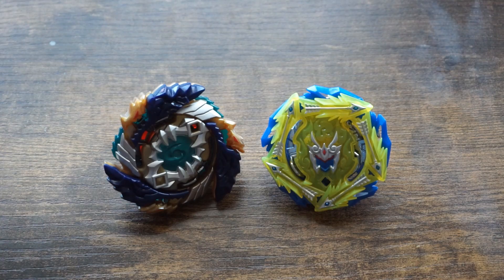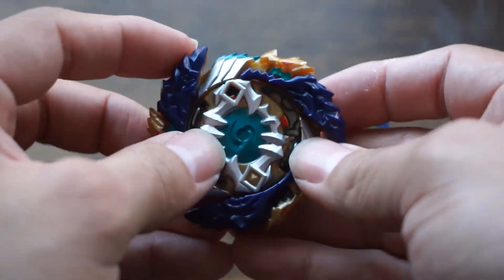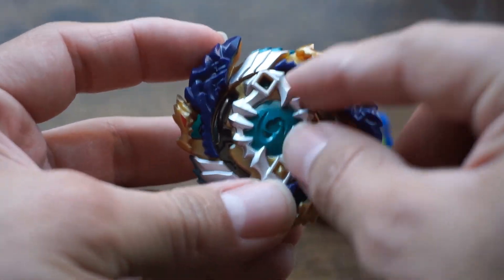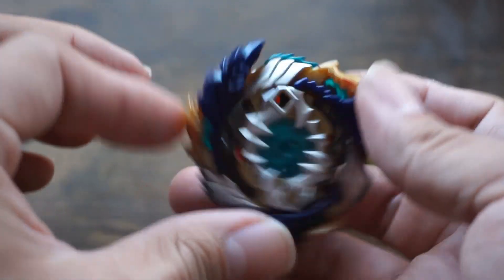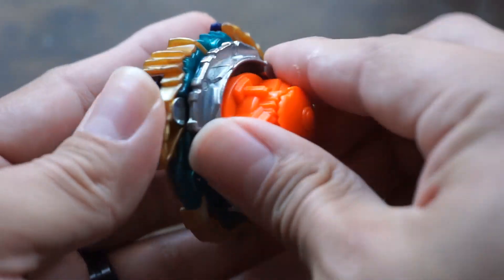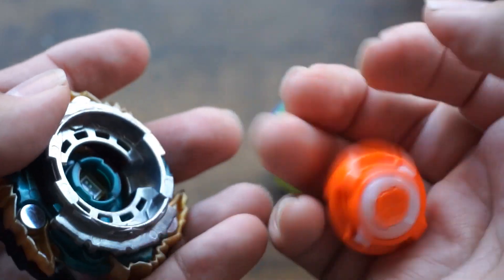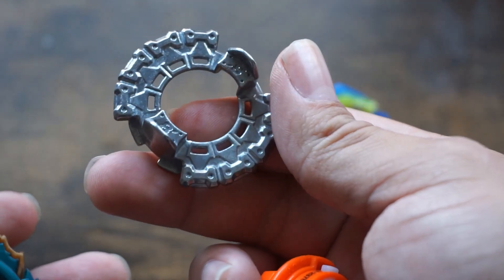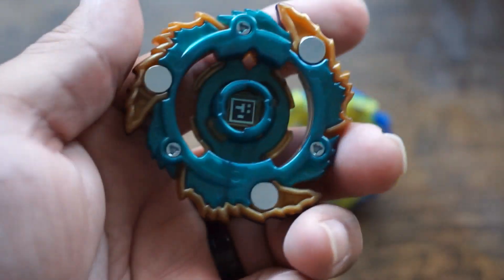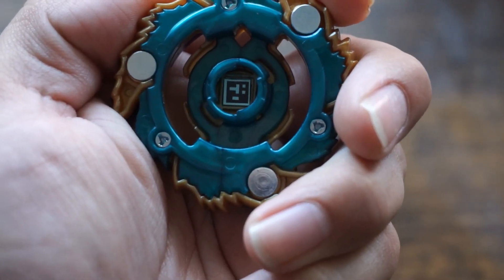There it is outside the packaging. Let's take a look at Fafnir first. This is pretty cool — I always think this center part looks like teeth, I don't know, that's what I think every time. Pretty cool. This is the left spin. Here's his performance tip, Forged Disc 8, and here is his code.